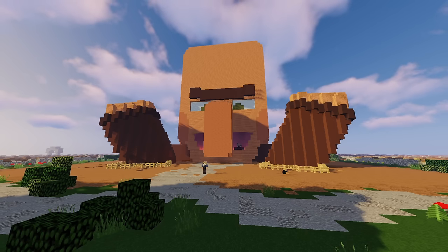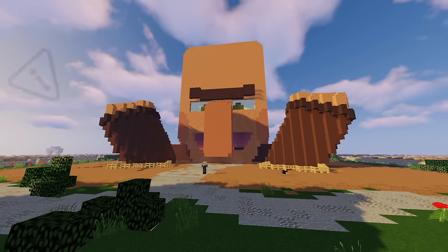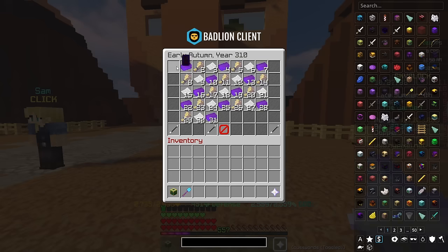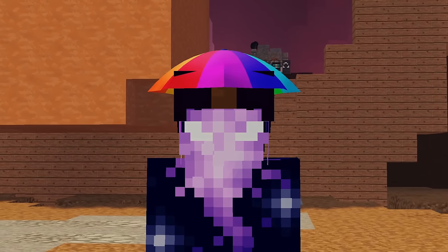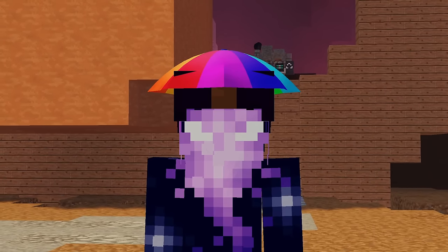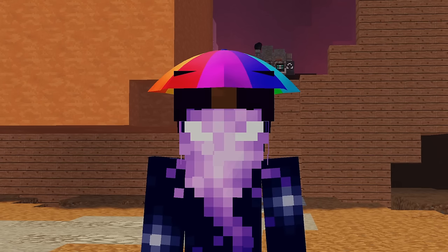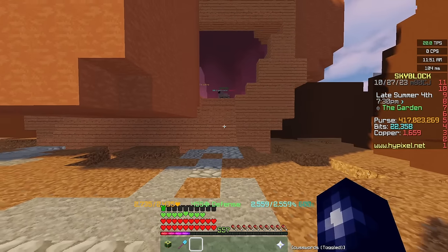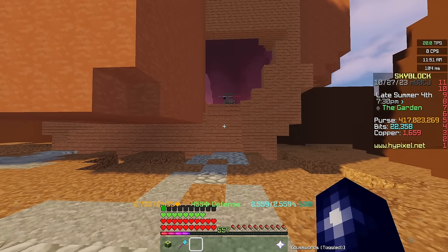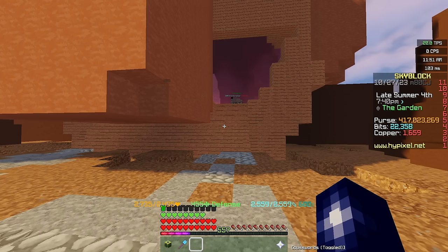For the next money-making method, we stay on the garden, but you might not want to stay on your regular profile. Every time there's a new month in real life, the first seven days is bingo — a new profile is created for yourself, you have a bingo card and try to check off as many things as you can. It almost acts like an Ironman profile, whereby you can't trade on the bazaar or the AH. If you're willing to forfeit a bit of bingo progression, this money-making method is going to be a good one for you.